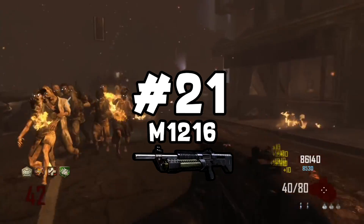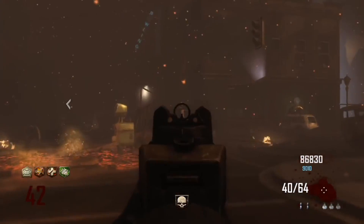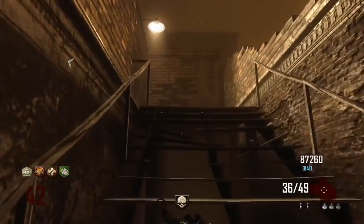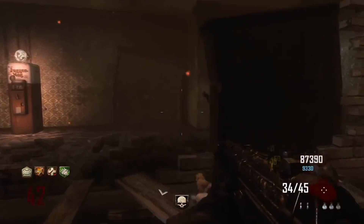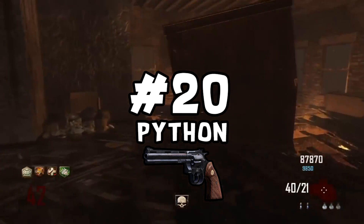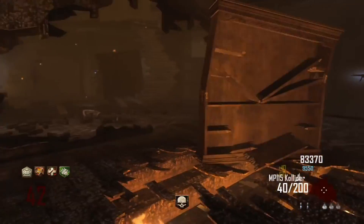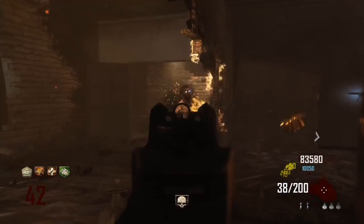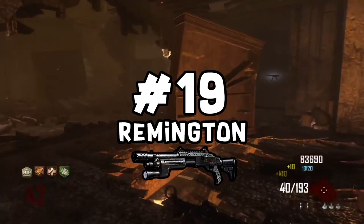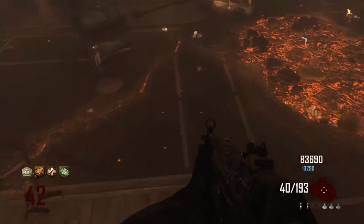In the 21 spot I have the M1216 shotgun, which is pretty much like the Haymaker of Black Ops 2 Zombies. Pack-a-Punched it's really awesome at clearing out zombies in front of you and is an effective shotgun. In the 20 spot we have the Python — an overall solid gun, not great for points, but if you PAP it with Double Tap 2.0 it will actually kill zombies in the 30s. Next, I have a really underrated gun and that is the Remington Shotgun. Pack-a-Punched, this thing is an actual monster.